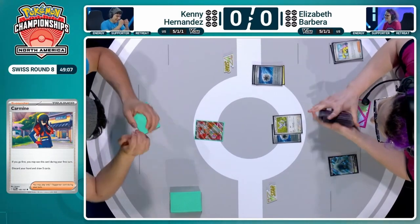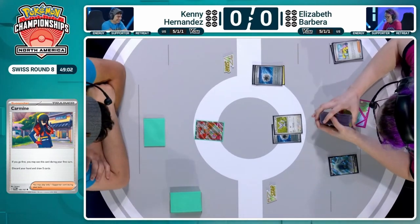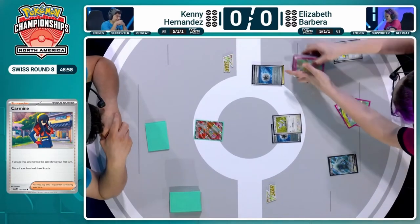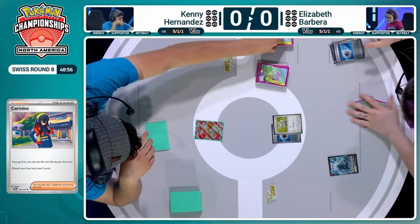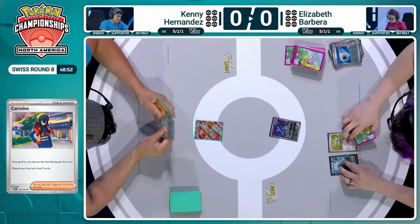Watching Elizabeth's energy here — there's like 3 or 4 in the prizes. A couple got discarded from the early Carmine, and now we've got another one coming in from that Ultra Ball. I know that Lugia plays a lot of energy, but there does kind of come a point where you've lost a lot of energy.